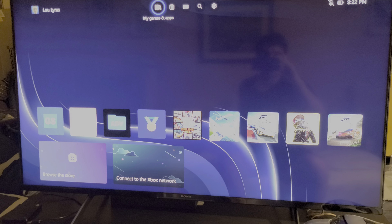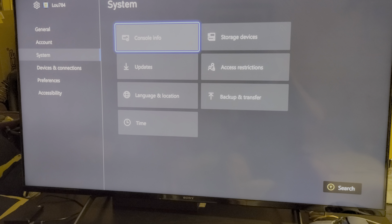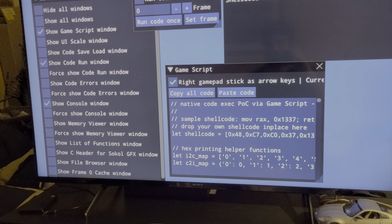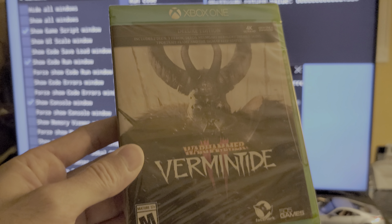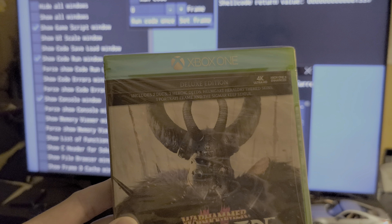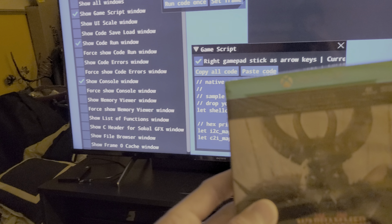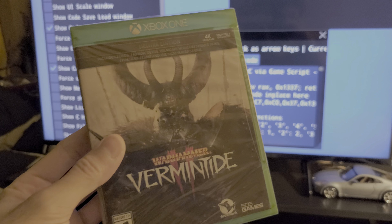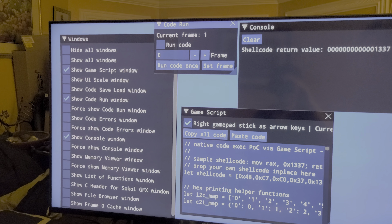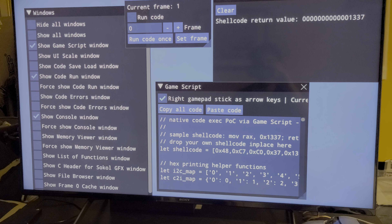This will hopefully allow homebrew apps and other things to get done on the console. I'm not going to show my system software because it would reveal my console serial number. But I am on the correct firmware. This game here — Warhammer Vermintide 2 — is apparently recommended because it allows you to dump Xbox games. I recently got it from Amazon and haven't even opened it yet, but I want to have it on hand ready for this possible firmware exploit on the Xbox Series X.